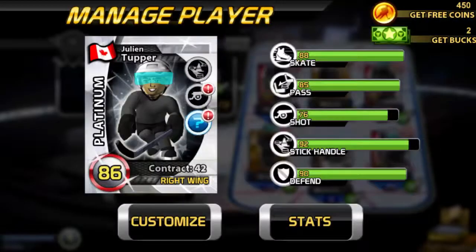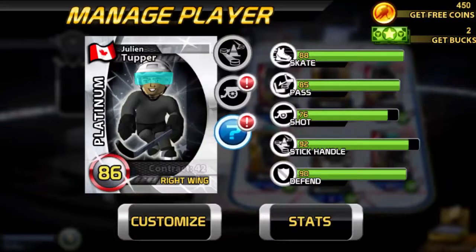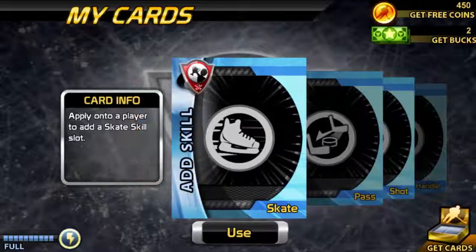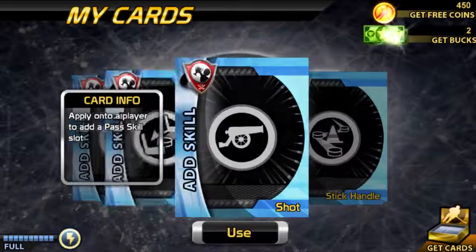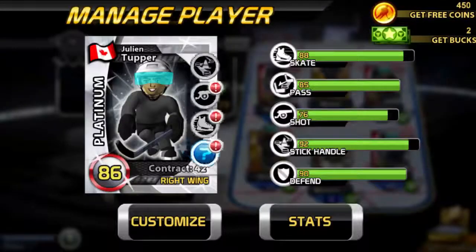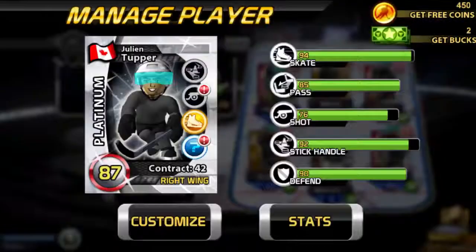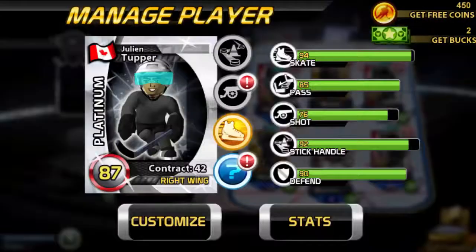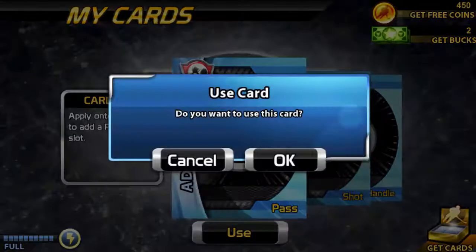Let's see what this guy has — I'm not going to use a bronze card on a platinum player. He currently has shot and stick. I'll give him skating — there you go — and I'll put a gold skating card on him. He also needs passing — there you go.